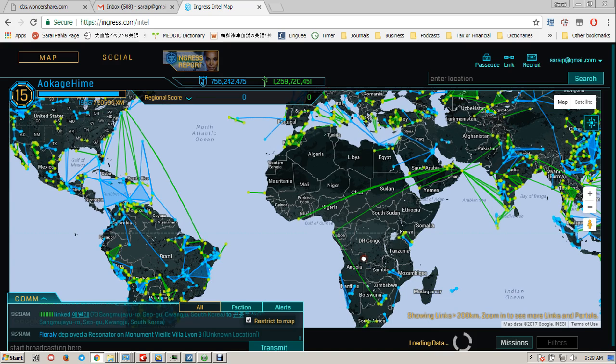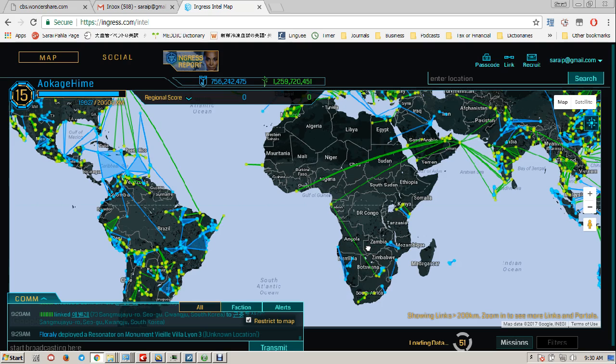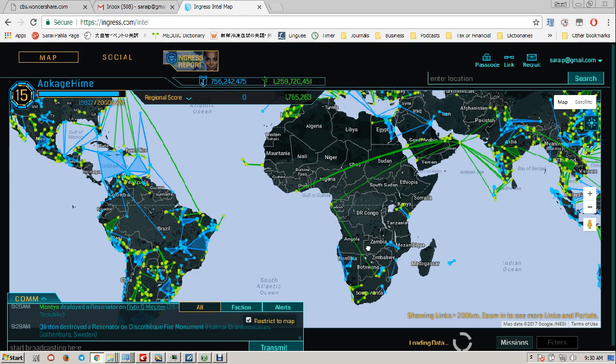I'm seeing some very interesting Enlightened links around Africa — that's quite encouraging. I'm hoping to get hold of some of these players from both sides. I have no intention of only contacting players from my own faction. I'd like to contact players from both sides and get them involved in this, and hopefully they can help to spread the word where they live.